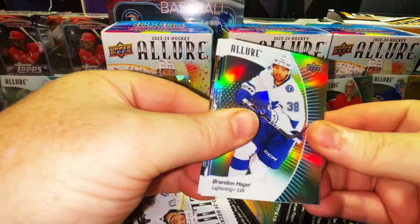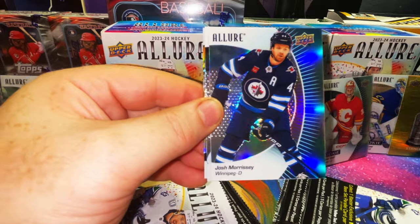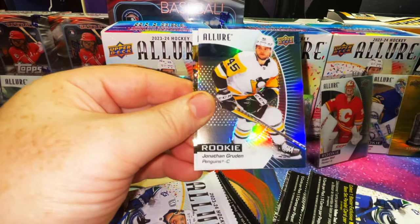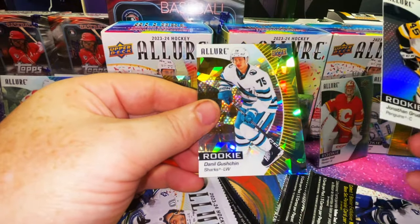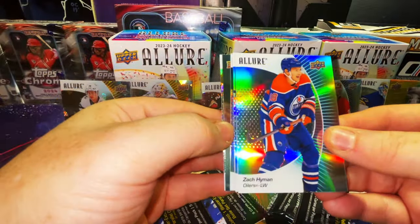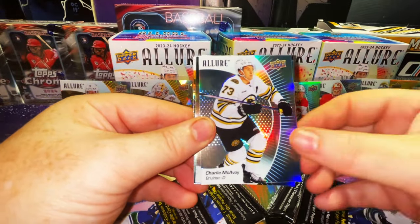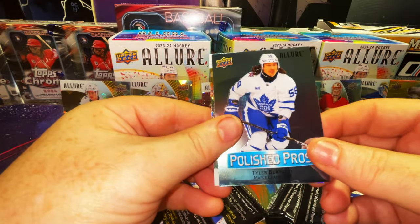Alright guys, six packs left - I have to hurry up, I have to be in the draft room in 20 minutes. It's an auction draft so you can't really miss it. Josh Morrissey refractor, Darcy Kuemper refractor, a rookie Jonathan Gruden refractor, another rookie yellow taxi of Danielle Gushchin. Five packs, four after this one. Zach Hyman for the Oilers, Charlie McAvoy, Blake Coleman refractor. Here is a Polish Pros with Tyler Bertuzzi.